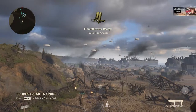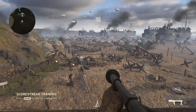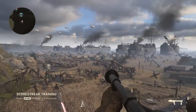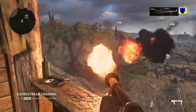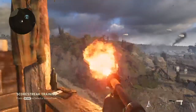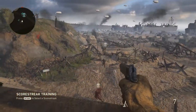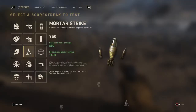Then we've got the flamethrower. It's going to be completely ineffective from up in this bunker, however I'll show you how long it lasts for. You can do it in bursts — quite deadly that way. Or you can just go full-on all out, and it does work well in a crowded area, especially if you're attacking a bunker.